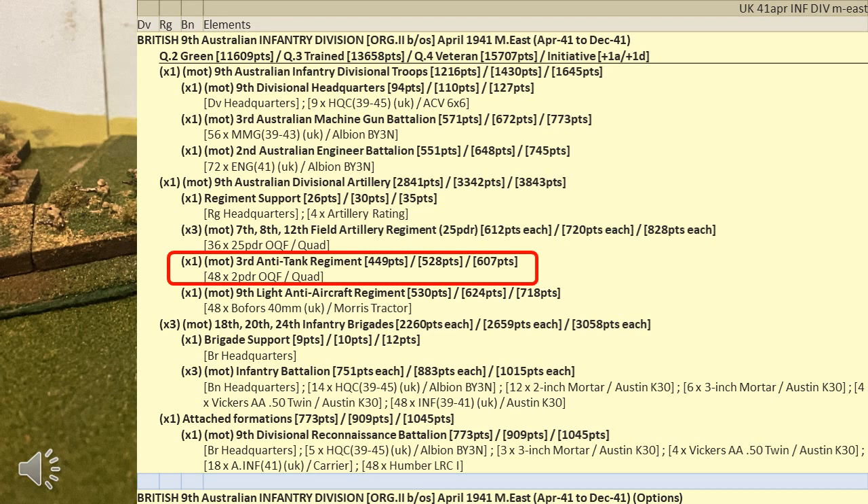The only exception would be supporting forces, which would typically be broken up and distributed to the battalions, such as the divisional anti-tank forces. In this case, no individual points values for the elements are provided, because the values represent guns — in this case 48 anti-tank guns. A player would need to refer to another sheet which shows the points value of the gun and do the calculation manually. This will take some effort, but by forcing historical force mixes, you reduce the risk of the points system being gamed.